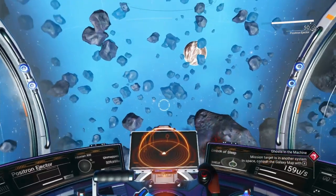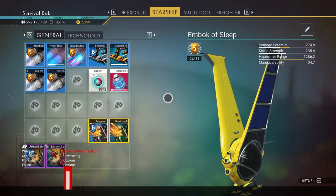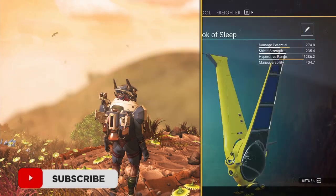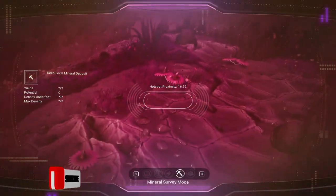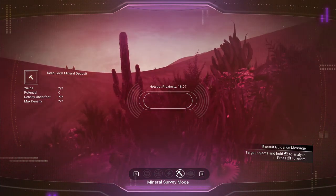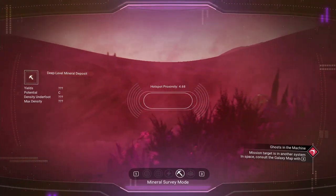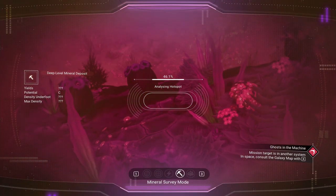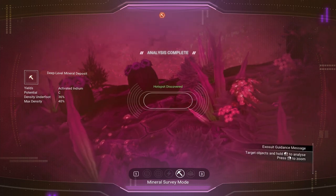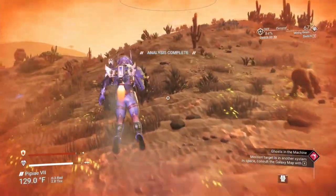Alright, we're here. Let's make sure I've got my survey device in — going into analysis mode, making sure I've got it on mineral survey. I've got a C class hotspot right over here. We're going to look for much better than that, but since it's right here we might as well show you how this works. It's only 40% so we can do much better — let's keep moving.